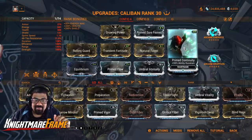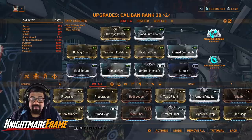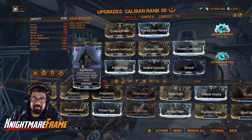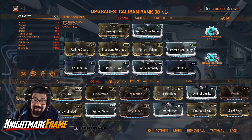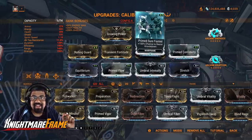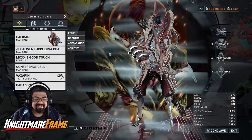Primed Continuity handles duration, allowing my fourth ability's AOE to maintain its duration along with my drones and the CC on his two. For energy economy I have Primed Flow and Equilibrium with Synth mods on my companion, plus Arcane Energize along with Eruption — for great crowd control every time you pick up an energy orb, knocking down enemies within a 30-meter radius. So yes, more crowd control on top of more crowd control.